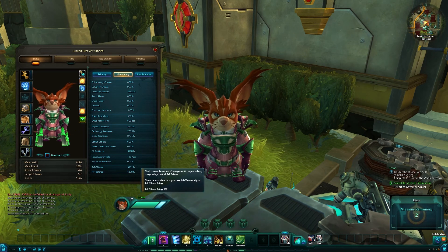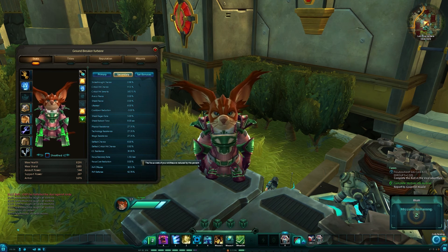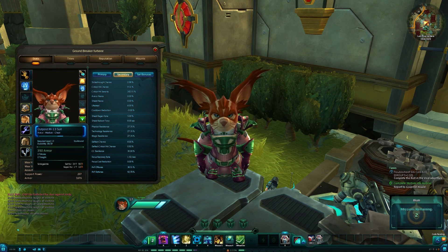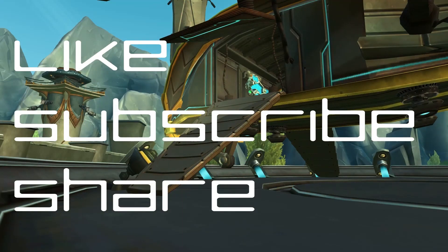PvP offense and PvP defense: PvP offense means you do 38% more damage in PvP, and PvP defense means you take 42.78% less damage. These are really good stats for PvP. The base rating is around 30% or so — I've got quite a high amount because I've been PvPing and have them on my items. So that's it — a quick, brief look over the stats. I hope that's helped you. See you in the Nexus.